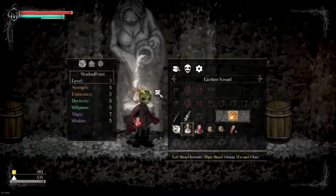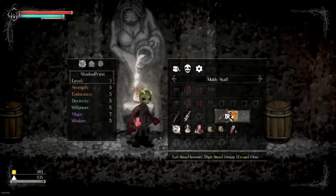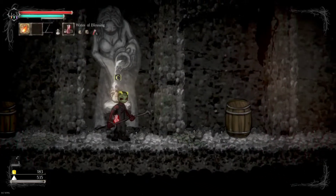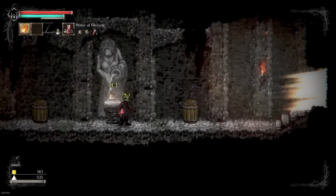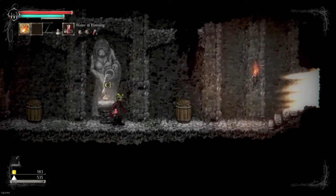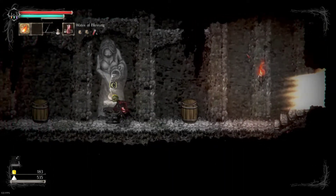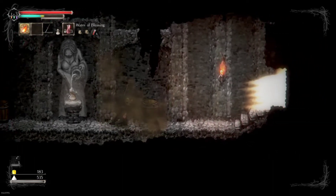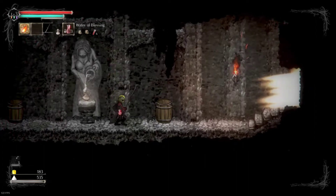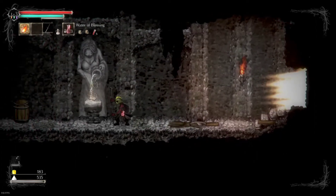This character has a custom staff, and attached to this custom staff in the background data — which the mod allows — is a shield that actually shield bashes. So instead of parrying, I shield bash, although not with the actual weapon, just the animation.